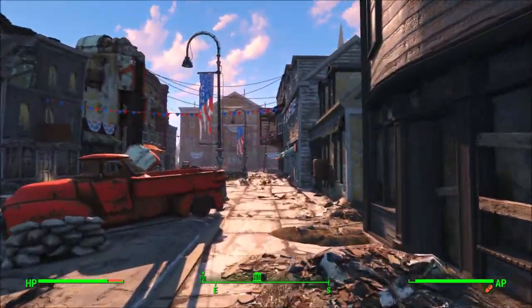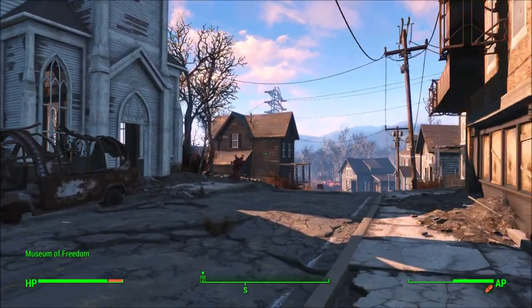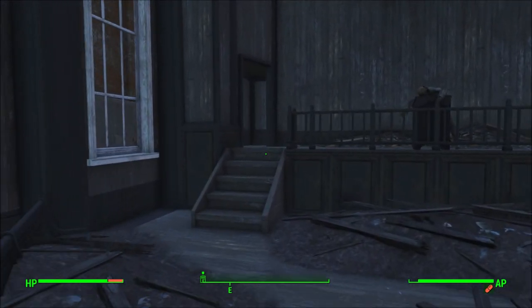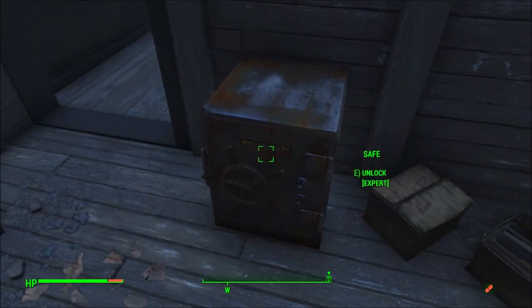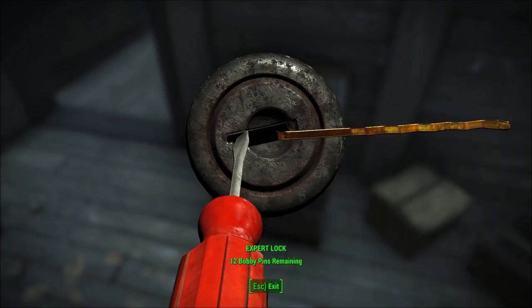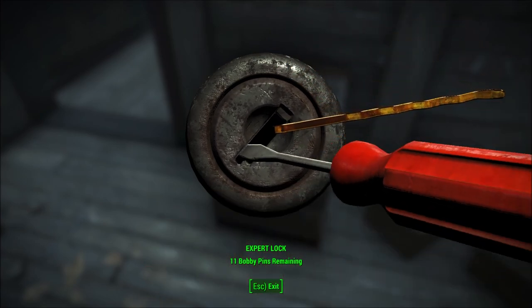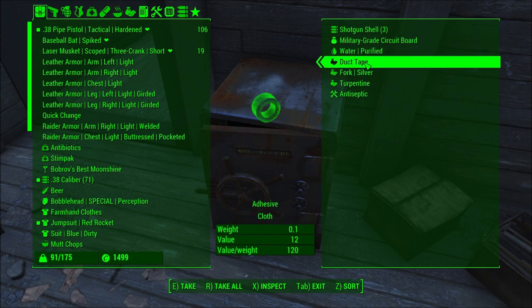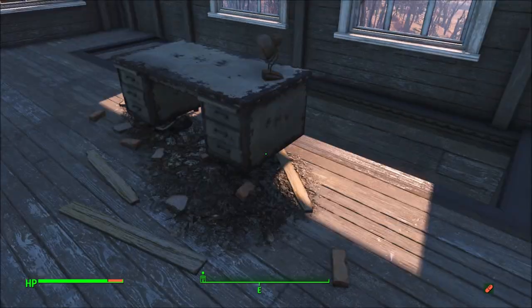Let's go get this other safe that's in that church real quick because I'm gonna end up forgetting about it. Then we're gonna go down into the civic access tunnels. If we're lucky, there's some more antibiotics in this safe - there's gotta be something good in it if it's an expert level safe. Let's see what we got in this one. Shotgun shells, circuit board, duct tape, some antiseptic. Not too bad, I'll take it, I'm not gonna complain.